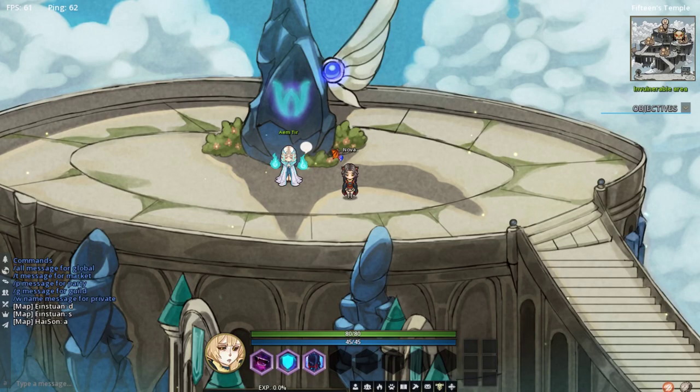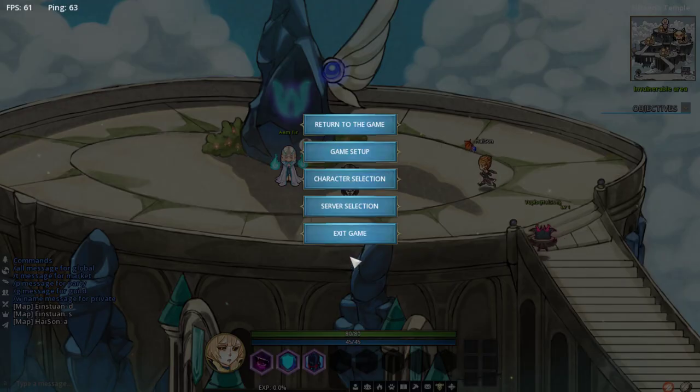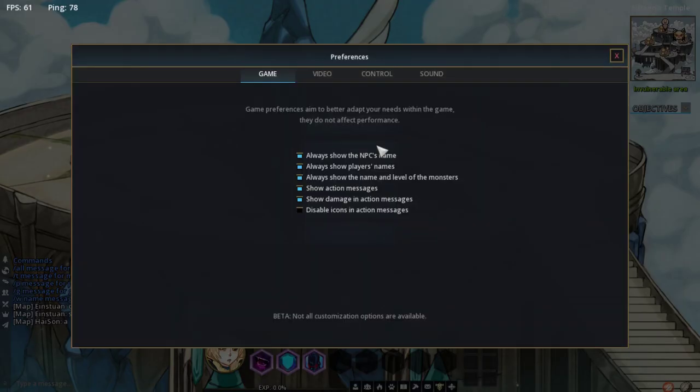Pick your class or avatar that you want to play, pick your name, and then you'll start in the tutorial. I'll go over classes at the end of this video if you're interested in my thoughts. So the first thing when you log in, you're going to want to change some of your options — I recommend changing some keybinds, changing your video to the correct resolution, and turning down the sound.